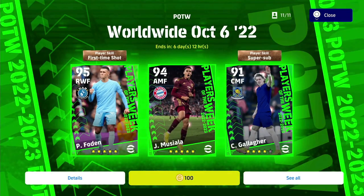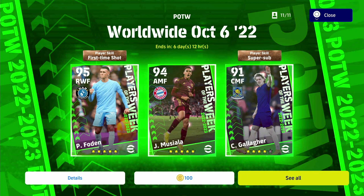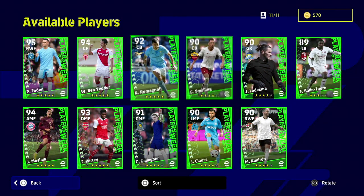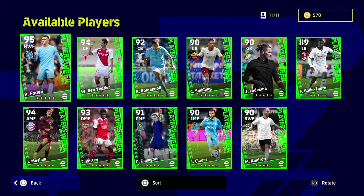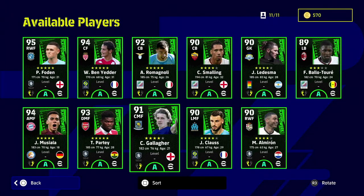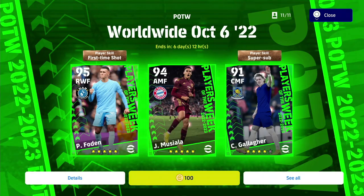Sometimes you get nominating contracts and whatever, but you can pretty much get any of these players here which are available for 100 coins. I already have done a review which should be up later on the channel, but you've got a nice couple of players there - Musiala, Foden, Ben Yeder, Smalling. These are finished players, you cannot level them up, but they are on form and they are pretty beastly.